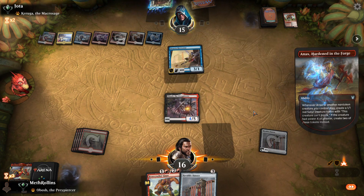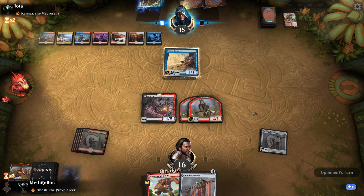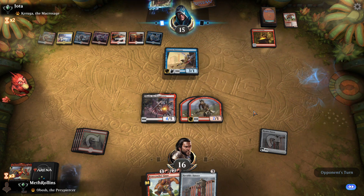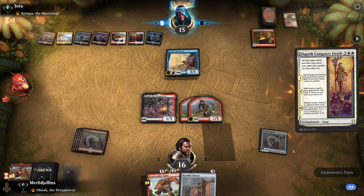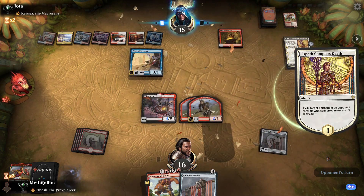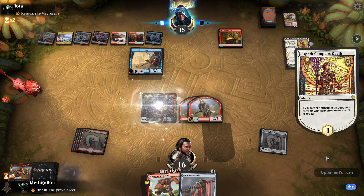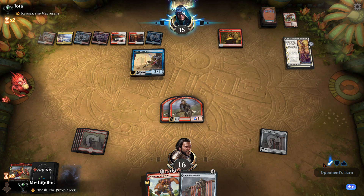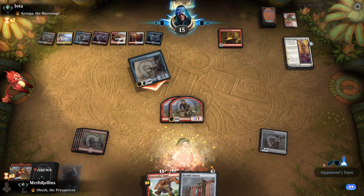Brazen Borrower comes down — I was wondering when we'd see that. At least the Satyrs are red. Opponent can cast the Karuga now and draw a couple of cards. Oh no, Spiteful Conquers Death — that just about does it for us. That is rough.